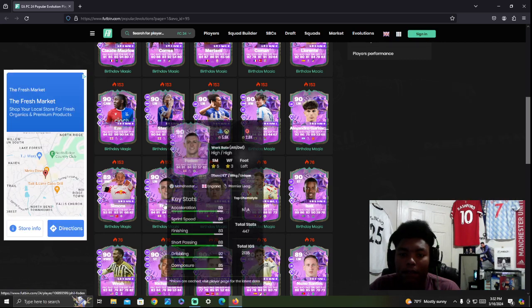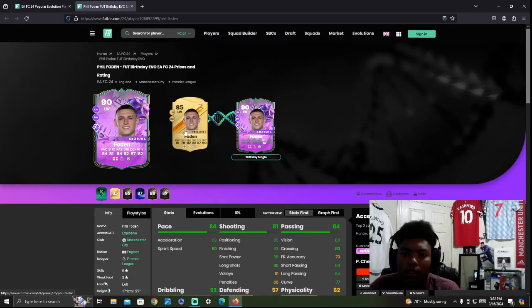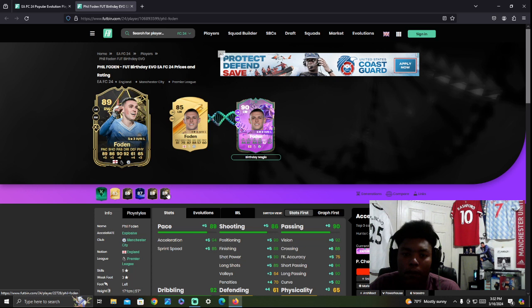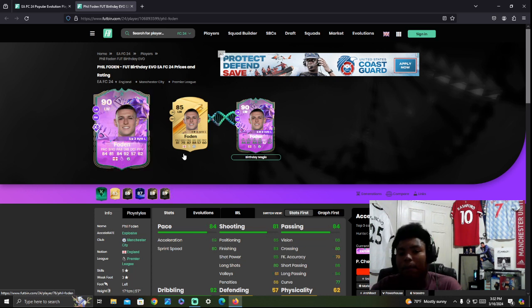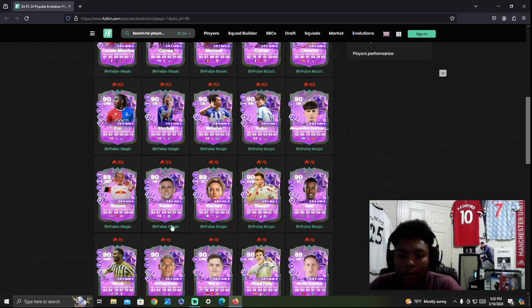Phil Foden is going to be another popular one. You can basically get his 85 gold and get him up to a 90-rated card. If you're a Man City or England fan, good card — well-rounded. His inform has plus fives and plus sixes compared, but once again, it's a free evo so you can't really complain.